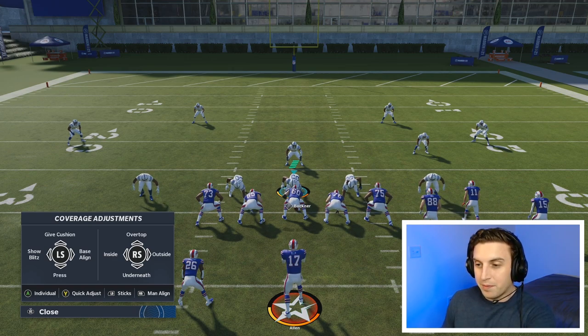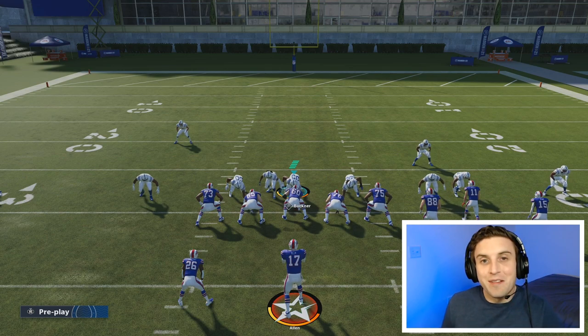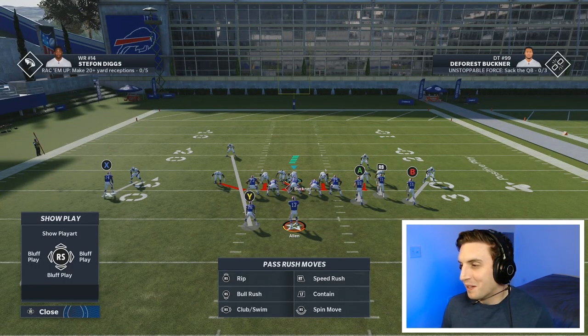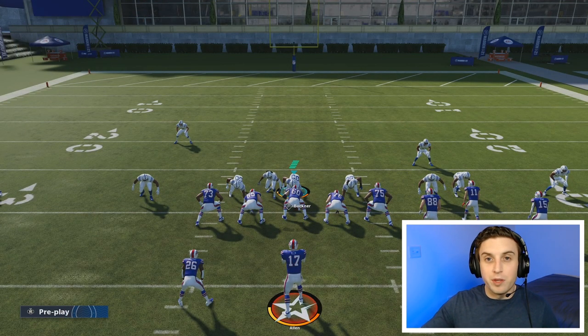Then we've got two more options on the left stick. Left stick to the left is show blitz — it brings everybody up closer to the line. It's a little different than press, though show blitz brings the defenders even further up. You can use it to imply you're blitzing even if you're not going to. In this case, we are blitzing, so this just helps get our defenders closer to the line at the snap. I don't really utilize show blitz very often, but say you think your opponent's going to run the ball — you could use show blitz to get all your defenders up to the line to try and stop them for a short gain.